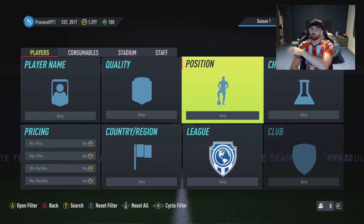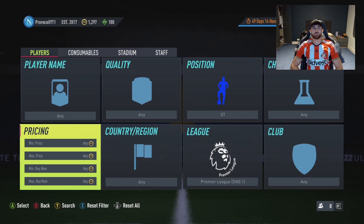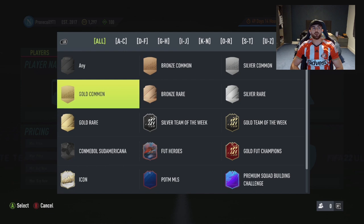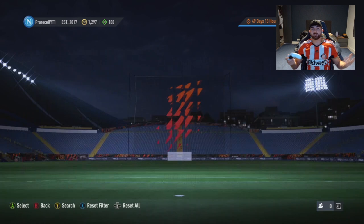My coins have run out on Pulisic so we want to go for something better. Looking at Premier League strikers, gold rare minimum, under 900 coins - not really the best. Going to gold rare we've got Wilson there which I can barely afford. We need some coins so let's go over to the transfer list - Pulisic already sold, already made a bit off him.